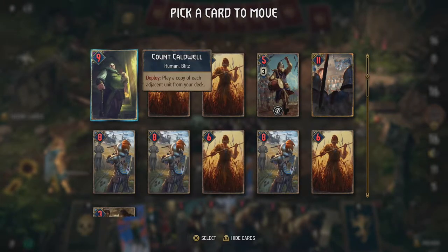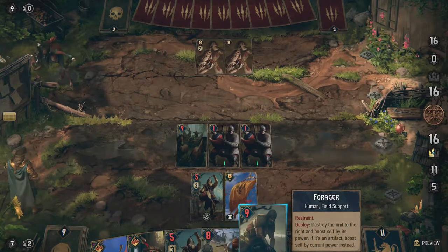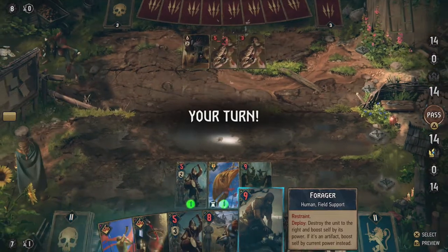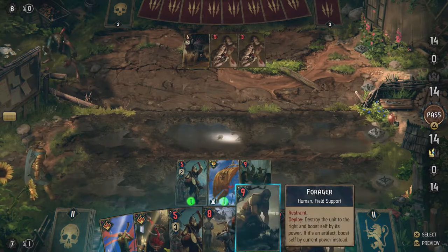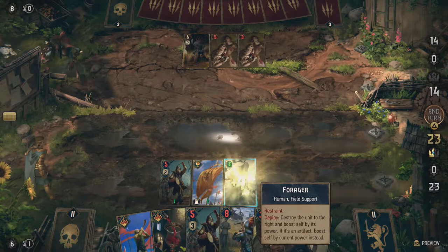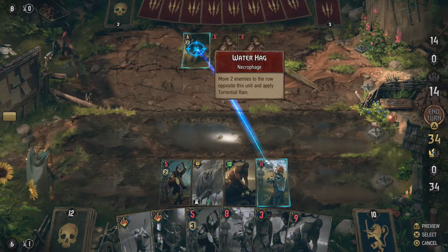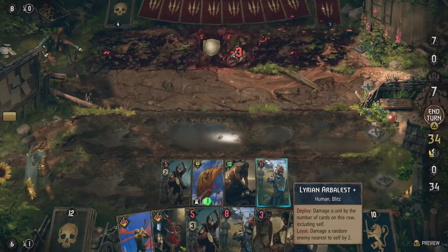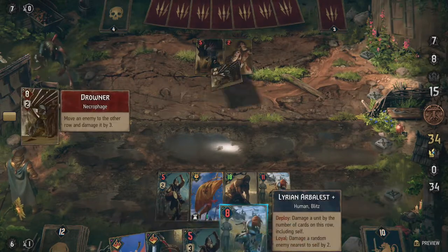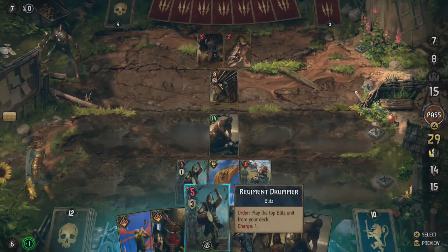Let's use the Lirian arbalest because I might actually use a third round. Another Waterhag — that's gonna give us twice the five damage. We get the foragers I wanted to use, so let's use one on the war wagon — one-man battle destroys that, we get 18. Then use the regiment drummer to get an arbalest out, which gives four damage — that's enough to kill the rot fiend and do three damage on that row.